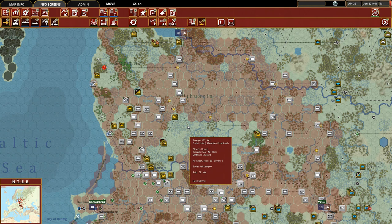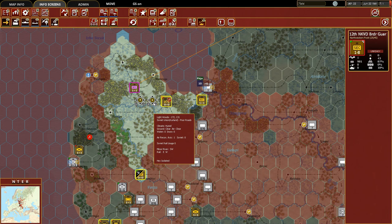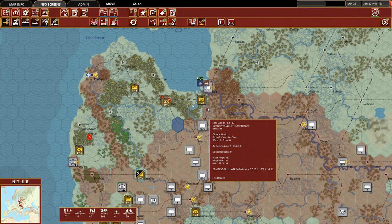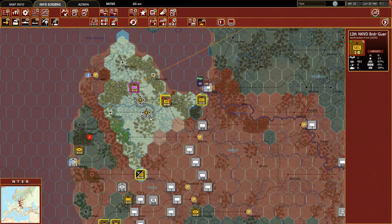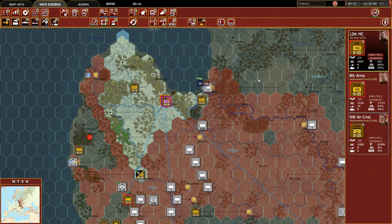Now let's take a look at these two pockets and what we want to do in terms of withdrawal. It would be nice to say let's just move them back and break out, but I don't think that's a realistic possibility. Part of this is going to be an exercise in placing our units in defensive positions that are most painful for the Germans — either making them spend time surrounding us and dwindling our supplies, or creating good defensive odds to increase their casualty rate. Here we have a whole bunch of HQs that just can't move into enemy hexes, so they certainly can't break out.